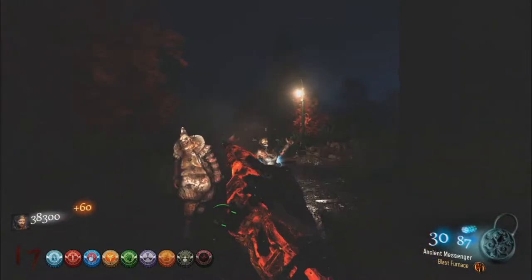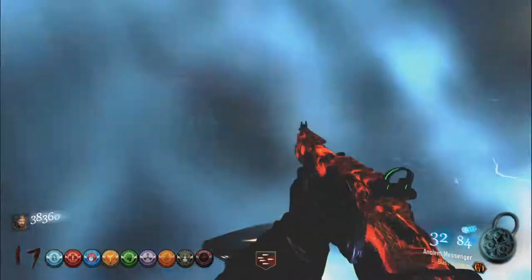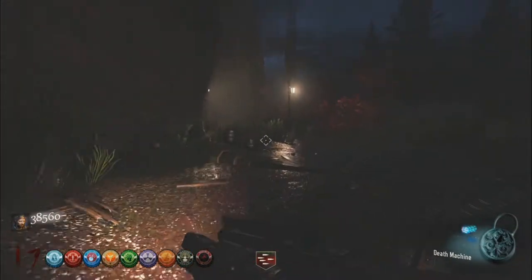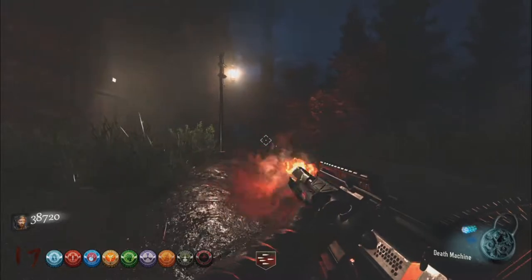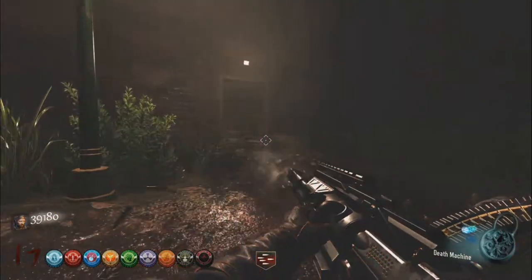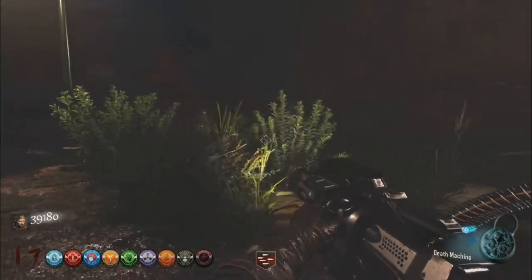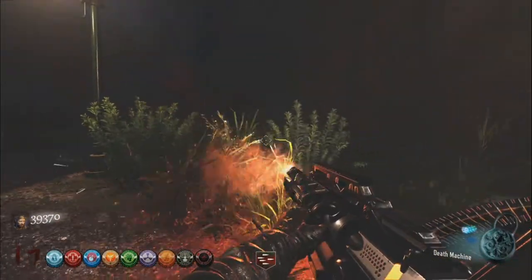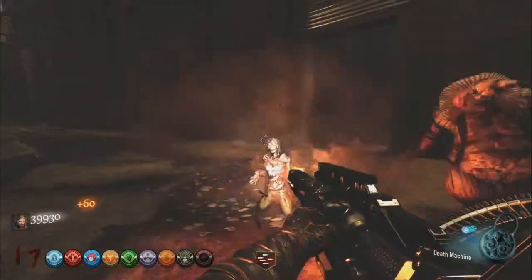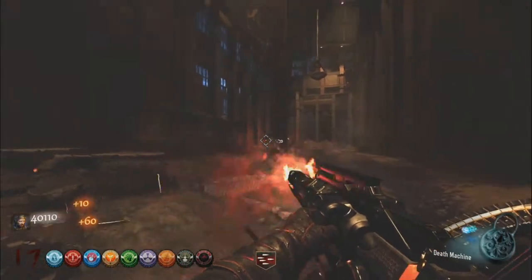Hey, what's going on guys? It's Cole here, and today I'm bringing you another guide for the Black Ops 3 Zombies mod, Lost Place. In this video, we're going to be going over how to complete the full main quest easter egg on the map. In order to do this, you are going to need to know how to turn the power on and open up the Pack-a-Punch. If you need a guide for either of those, I will have both of them on my channel, with links on screen and in the description below. So without any further ado, let's get into it.